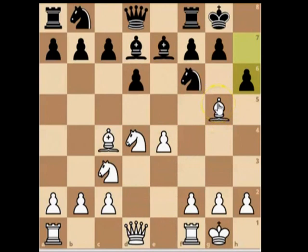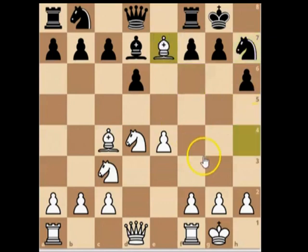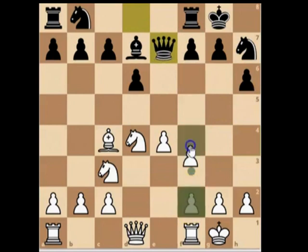We carry on as normal and when the opportunity arises we start building slow incremental advantages towards their king area. Just bring the bishop here, because we can spend quite a lot of time fencing around with the pawns in the center or away from the king, and we miss out on the opportunity of putting pressure on the king area and losing out on tempo.